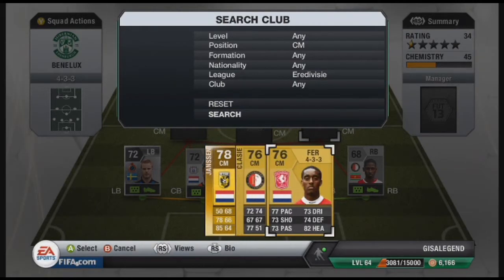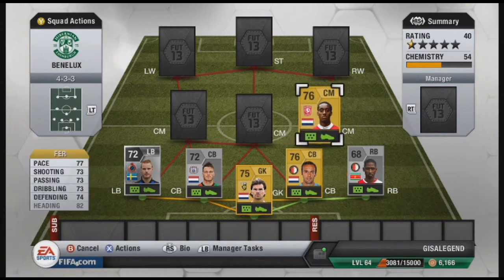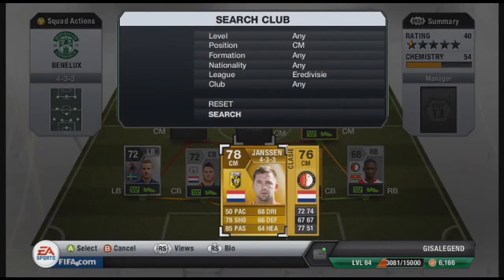First centre mid, doesn't really matter where you put them, but it's Leeroy Fair of FC20. He has 77 pace, 73 shooting, 73 passing, 73 dribbling, 74 defending, and 82 heading. Costs 300 coins — I thought that was quite a steal. 4 star weak foot, 3 star skill moves. Really good centre mid to be honest.